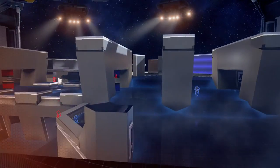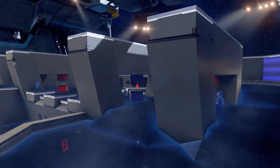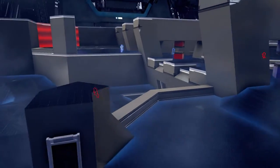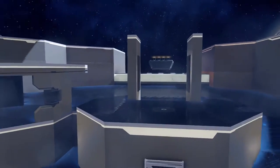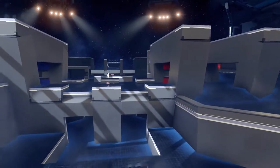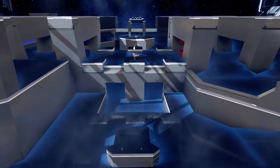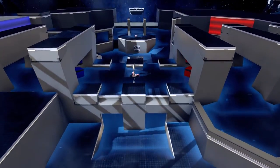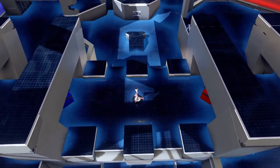This is Overpass and you can see it's a very symmetrical map — classic Breakout. You have an area of bottom mid, a side area, and top mid. Top mid has the flag, bottom mid has a Hydra launcher, and you're going to find the BR on the left hand side, or the right depending on what side you're on.